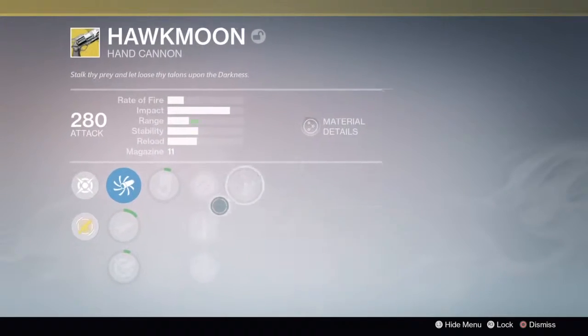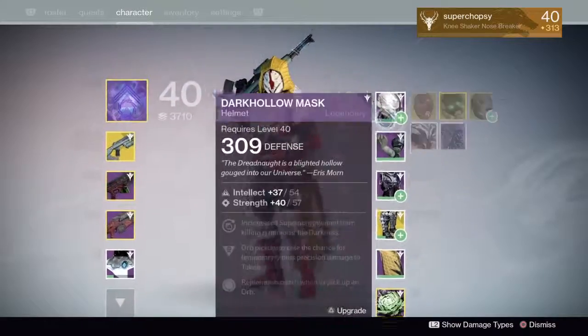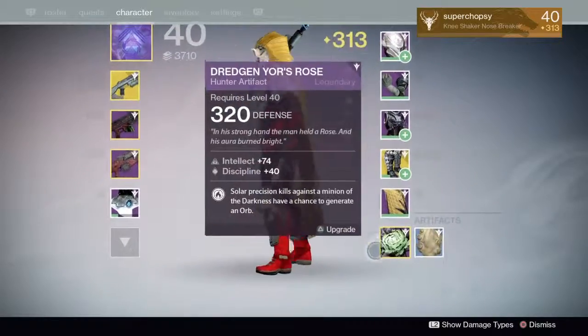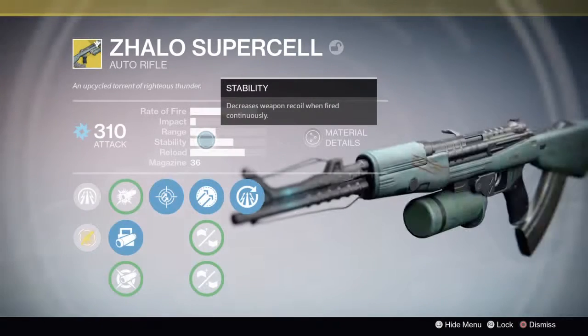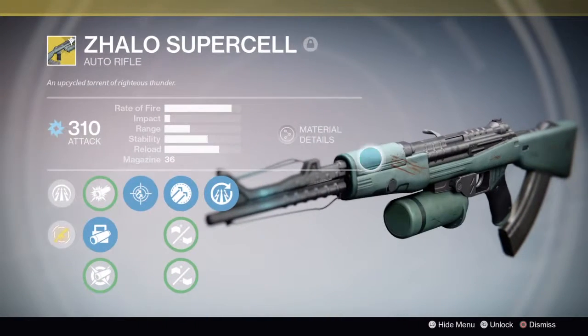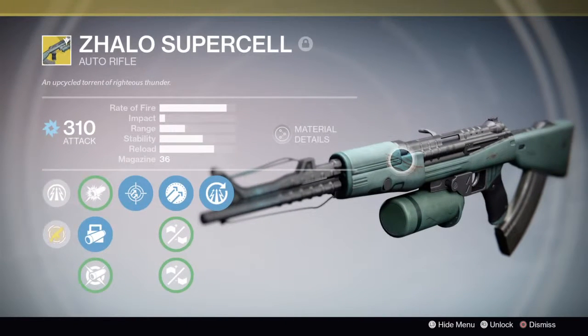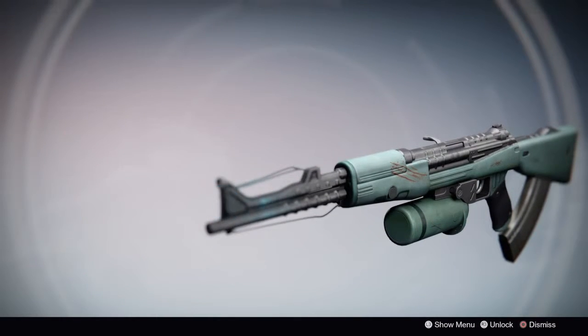I got that glitched Hawkmoon — it doesn't actually do anything, it just says it. If you're wondering, you probably bought it from Xur. I did, and then I dismantled it. The Zalo Supercell looks like it's got blood markings — it's a bit like the AK-47 with an iron sight.